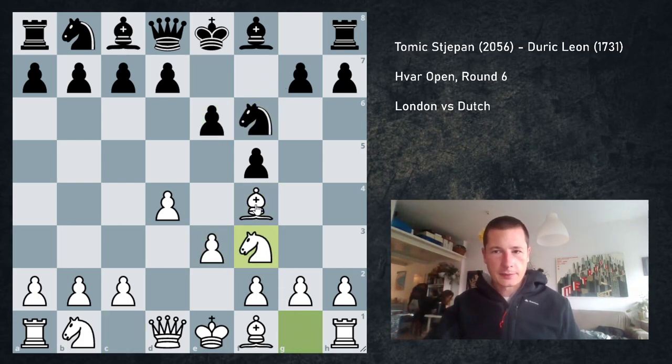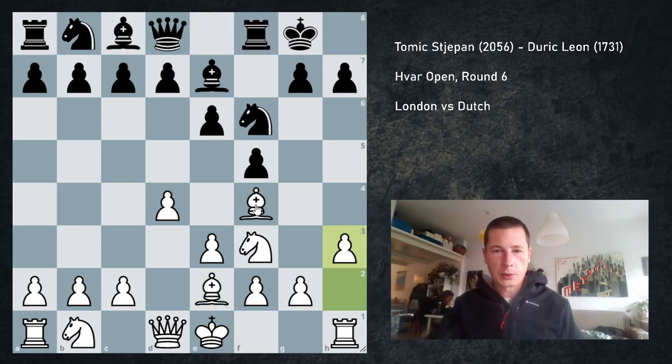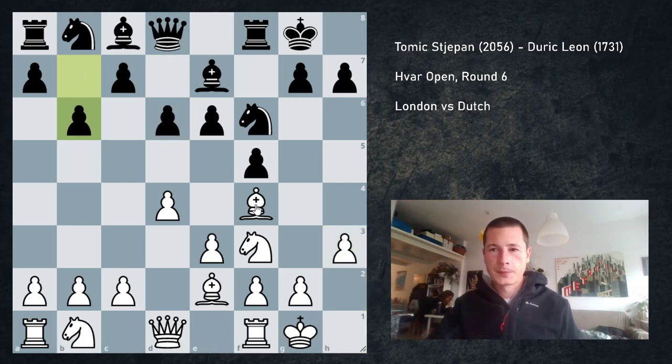Nf6, e3, e6, Nf3 — all very standard. Bd3 can also be played, but I played Be2 because that's a setup I like. In many positions it plays against Nh5. Castles, and now h3, d6, castles, b6.